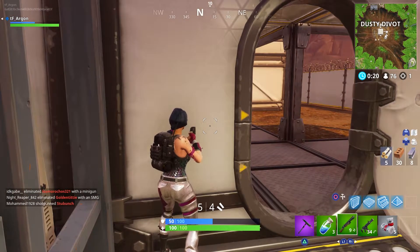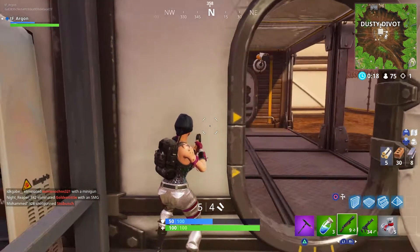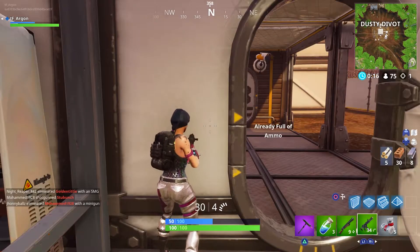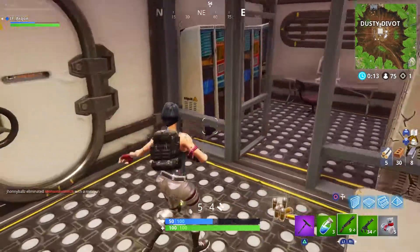Challenge number three: search chests in Loot Lake. There are chests scattered around the actual lake, in the little boats floating around, and on the small island on the east side of Loot Lake. Also in the mansion in the middle there are one or two in the attic, one or two in the house, and one or two underneath at the very bottom — a decent amount of chests.